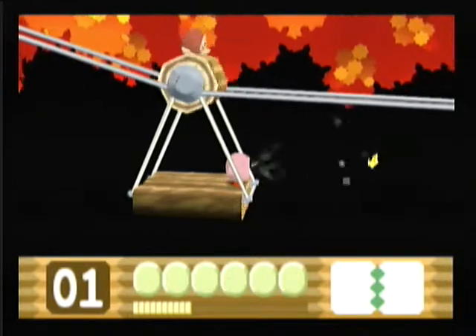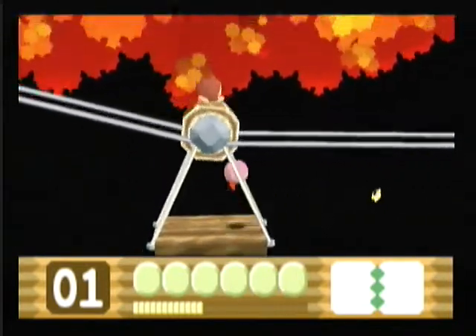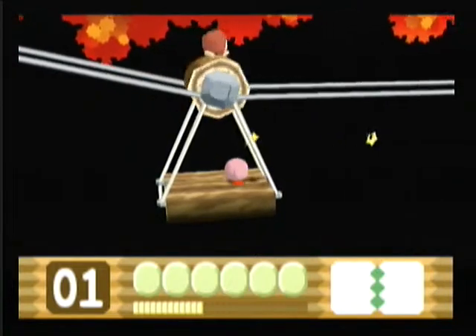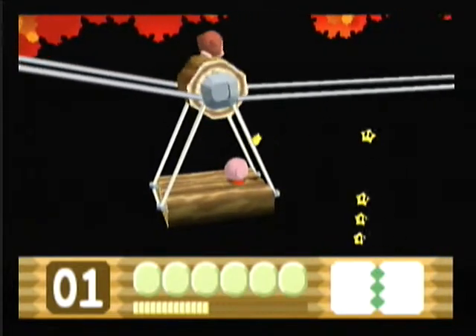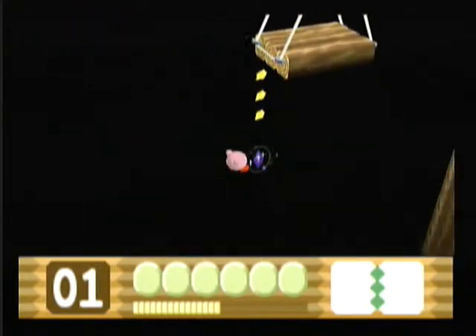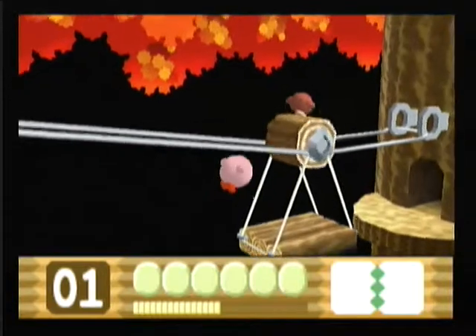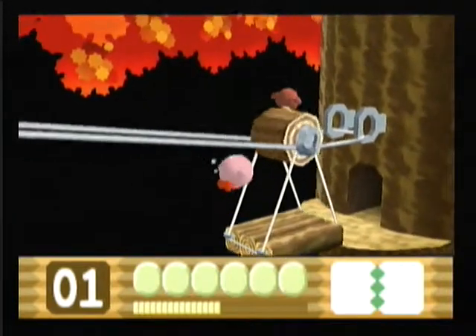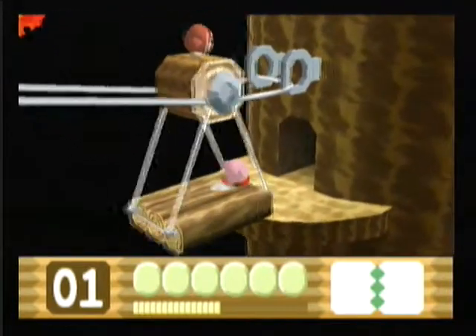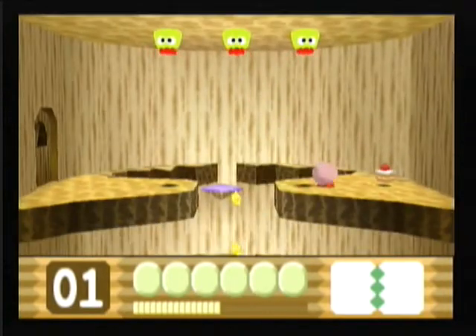Okay, gotta wait. Sadly, inhaling does not work to collect these things — you gotta actually jump to get them. This is Crystal Shard number four on the list. Come on, Kirby. Phew, we made it! That was Crystal Shard number four — what we can collect right now. It was probably what I missed earlier, but we'll come back later for it.